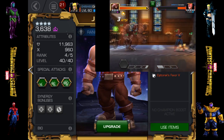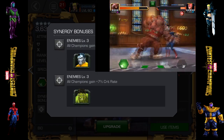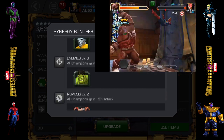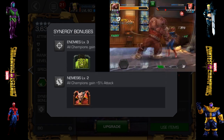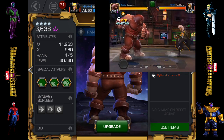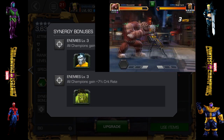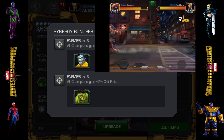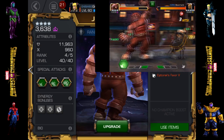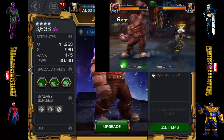He's actually got some pretty decent synergy bonuses too — with Colossus or Unstoppable Colossus a 7% crit rate, 7% crit rate with Hulk, and 5% attack with Doctor Strange. When I was running him in arenas with Hulk and Colossus before I took them to rank five, I was using this group and it made a pretty good 14% crit rate team on top of the buffs he also brings.